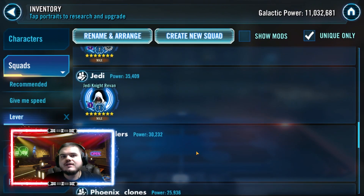Jedi Knight Revan falls into a slightly different category because he has a turn meter swap. If you have JKR unlocked, you should absolutely have him fast. You can use him to swap to Jedi Knight Luke, Jolee, Bastila, Grand Master Yoda — any of these characters. You're really going to be able to utilize your mod sets because he's going to allow even the slowest characters on your team to take turns.